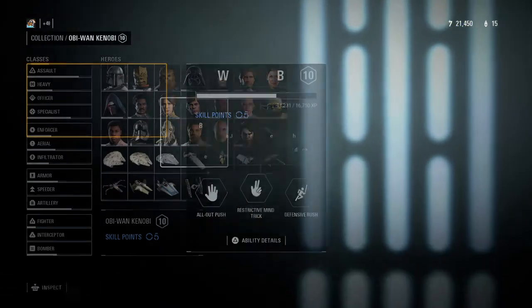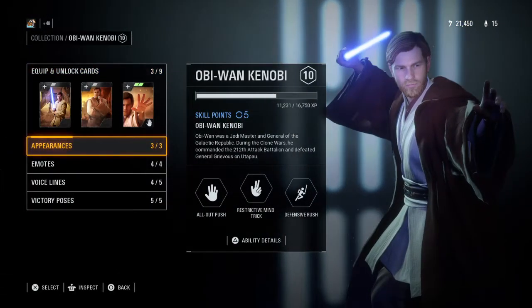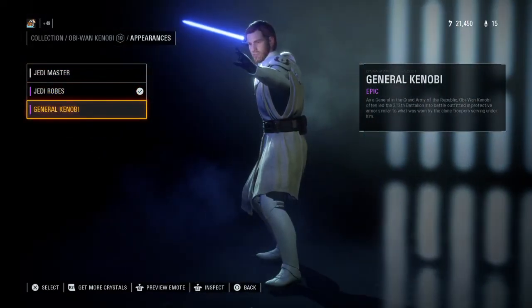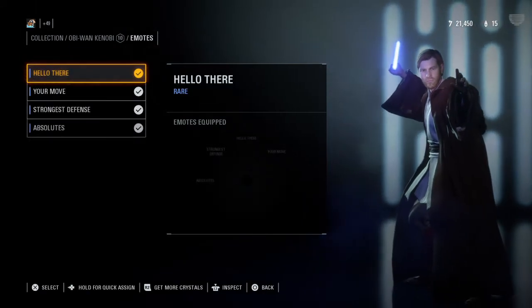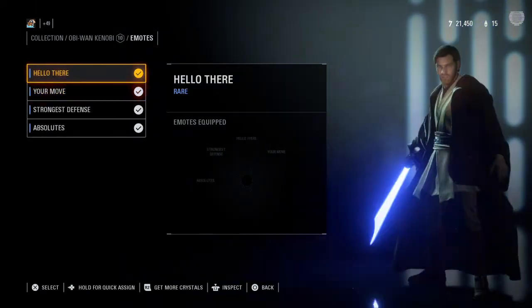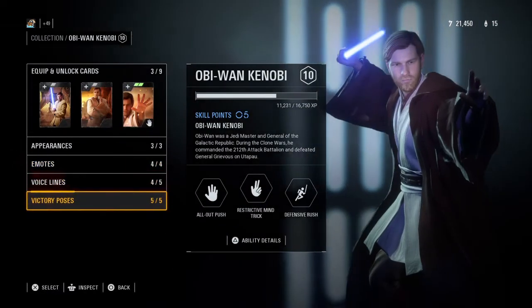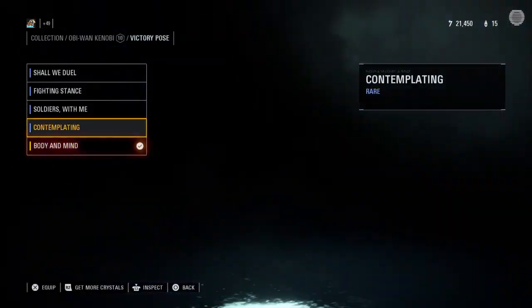Obi-Wan Kenobi — he has his Jedi Robes and General Kenobi appearances. Hello there. Body and mind.